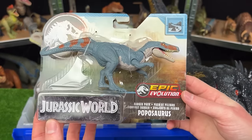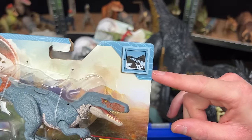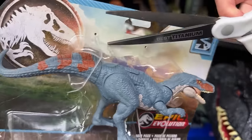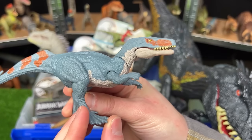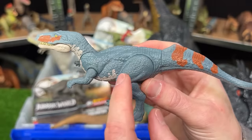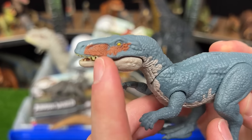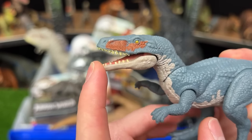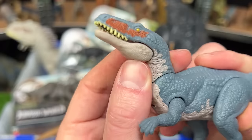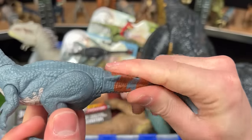From Epic Evolution is the Poposaurus, a much smaller figure whose environment is depicted as a river or stream area. It has gray-blue coloring over most of its body, orange-brown on its tail and face, and a lighter underbelly. This figure doesn't have any attack or evolution features, but you can pose the neck, jaw, arms, legs, and twist the tail.